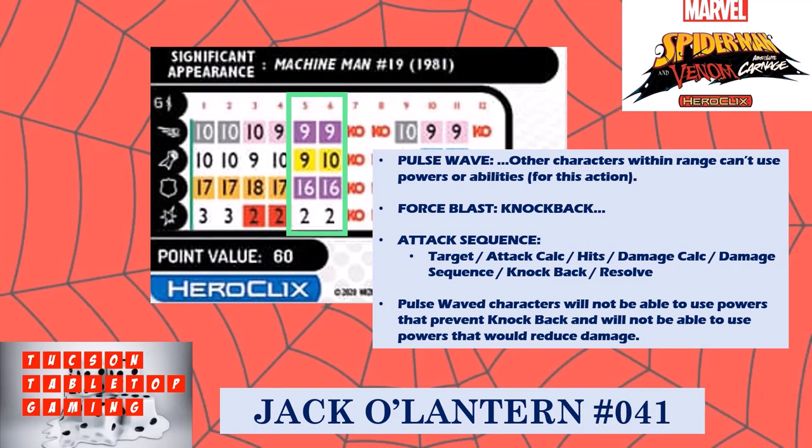For that whole attack sequence, Pulse Wave is in play — meaning powers and abilities that would usually prevent knockback can't be used, and reducers that would normally reduce knockback damage also can't be used. So if you hit somebody while you have Force Blast and Pulse Wave, you're going to knock them back — unless their size prevents it — and that knockback is going to cause damage if they hit into something or fall off elevation, because their reducers are also not in play. Force Blast and Pulse Wave is a great way to deal extra damage, catching opponents off guard. As the player fielding this type of character, you need to be up to speed on that power combination and the sequence so you can explain it if questioned.